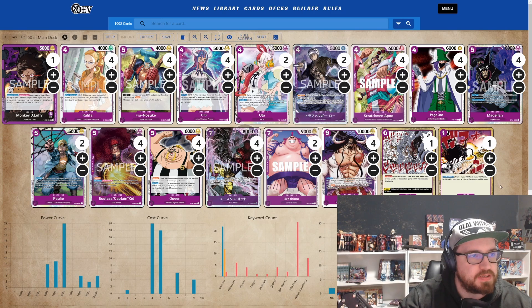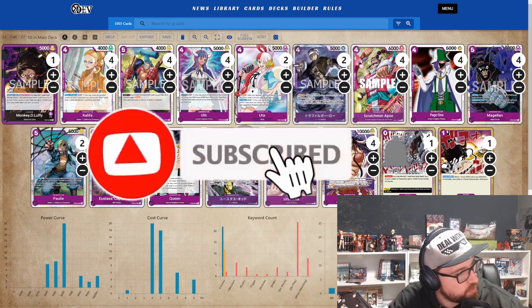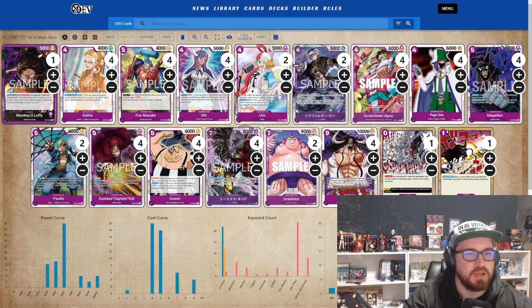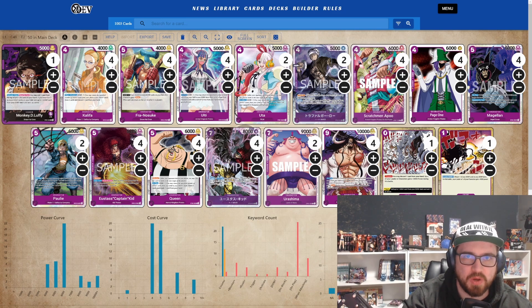For those who don't know what the leader does: active main, once per turn, you may take the top card from your life cards to your hand. If the amount of don on your field is zero or three or more, add up to one don card from your don deck as active. It's a little bit like Red Purple Luffy.